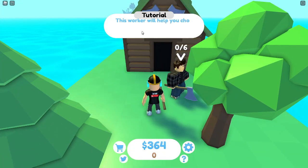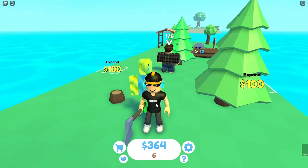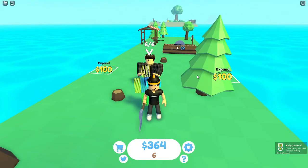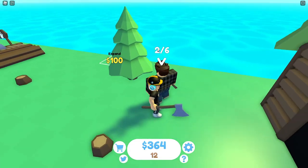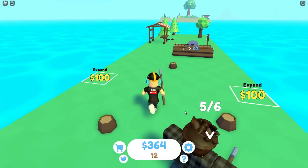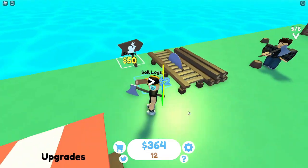It says: 'This worker will help you chop down trees, you can hire more in the upgrades shop.' So it's practically an automated worker - they'll just chop down trees, which is pretty cool. Every time the worker gets six logs it goes to my inventory and I'll be able to sell it - a cool way to make more money faster.